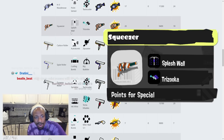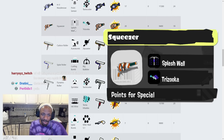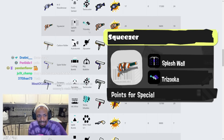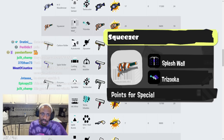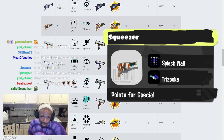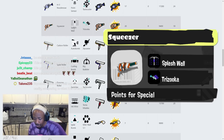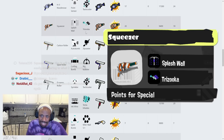Squeezer has Splash Wall and Trizooka — holy moly. The Squeezer is already accurate, Splash Wall is gonna make it stronger, and it's always been strong. But Trizooka is a brilliant combination. That's like a top-tier kit already. I'm calling it now — Squeezer might not be that popular but that kit is 100% top tier.